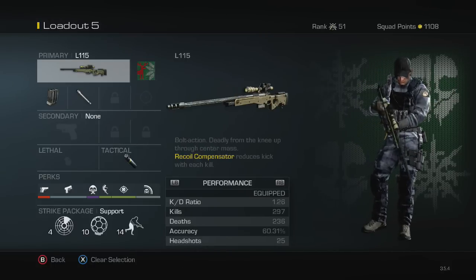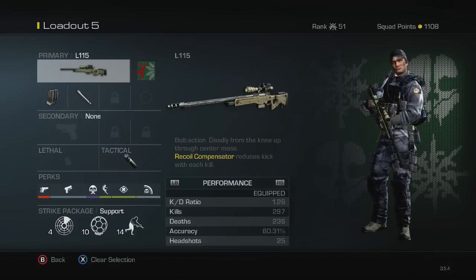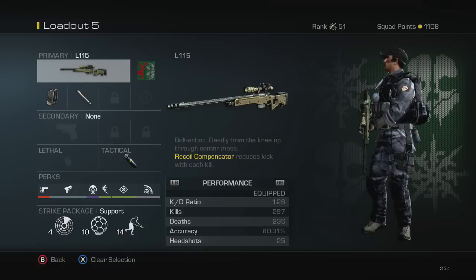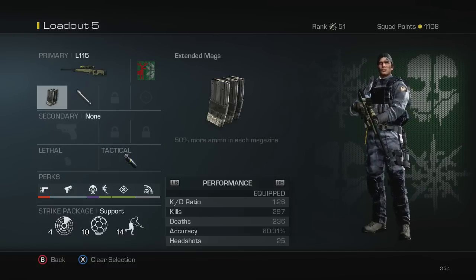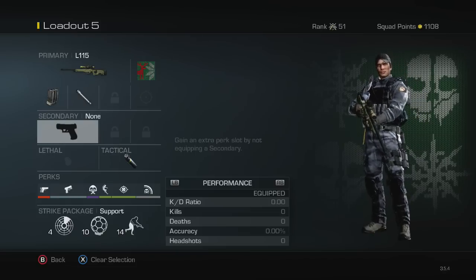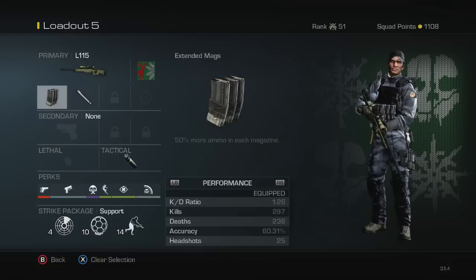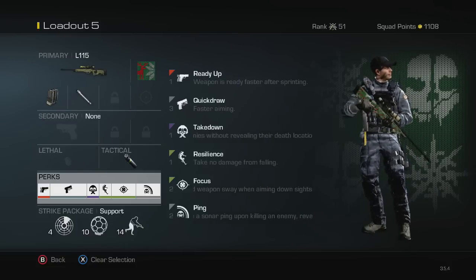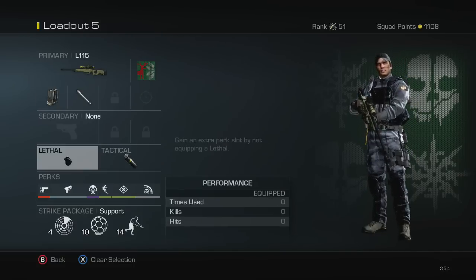The L11 — I don't use this gun hardly at all, I'm not a huge fan of it. Stats: 1.26 KD, almost 300 kills, almost 240 deaths, 60% accuracy — that's something to be happy about. But I do need to start using this a lot more and try to get some clips with it for variety, because my next episode is all Locus and USR, so I need to throw some L11 reload cancel clips in there. Same perks and support streaks, no secondary or lethal.